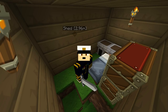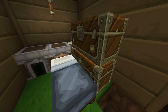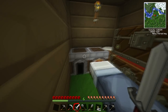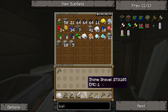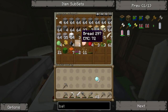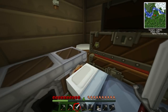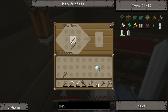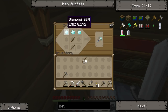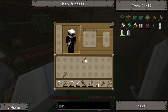Hi guys, welcome back to another episode of Techit Classic. We got diamonds last time, and we need to make a diamond pick so we can go to the nether to get glowstone. Once we've got glowstone, we can make a philosopher's stone and transmute coal into diamonds. That's the plan — my crazy plan.